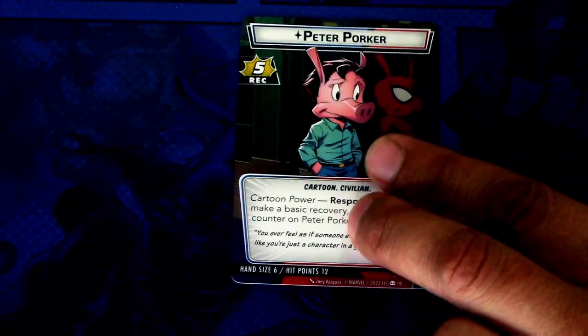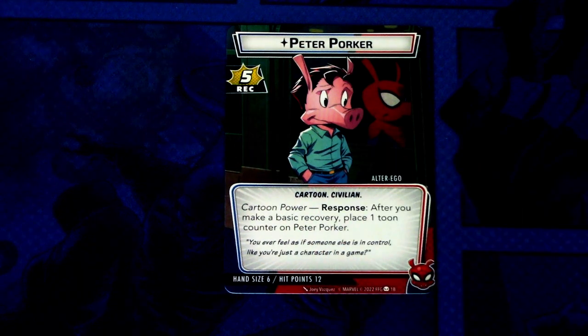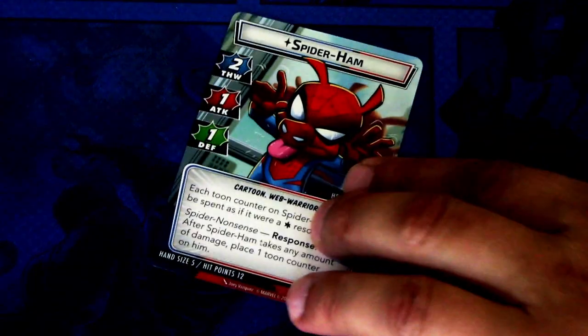First off we have the Alter Ego side: Peter Porker. Peter Porker has five recovery, Cartoon and Civilian traits, Cartoon Power. Response: after you make a basic recovery, place one Toon Counter on Peter Porker. Hand size is six, hit points is twelve. We don't really know what the Toon Counters do yet, but I think we get a hint when we get into the cards a bit more.